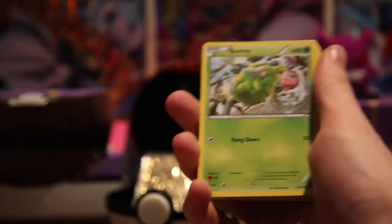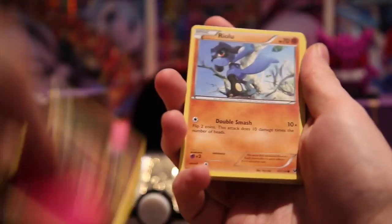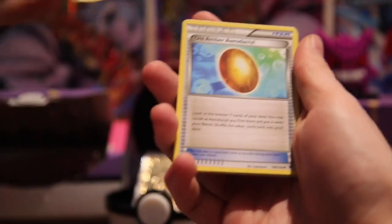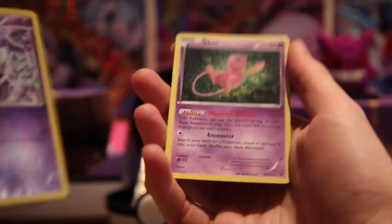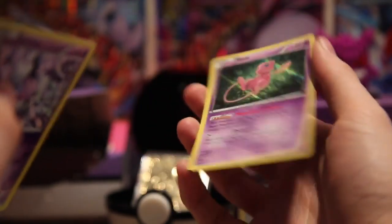Next up we have Burmy, Bronzo, Binnacle, Snubble, a Riolu, an Omanyte, a Scorched Earth, an Old Amber Aerodactyl, got Theta in reverse — I quite like that too, I don't think I've got that — and a Mew Hollow, which I know is a very playable card as people are playing it in Nightmarch, I do believe.